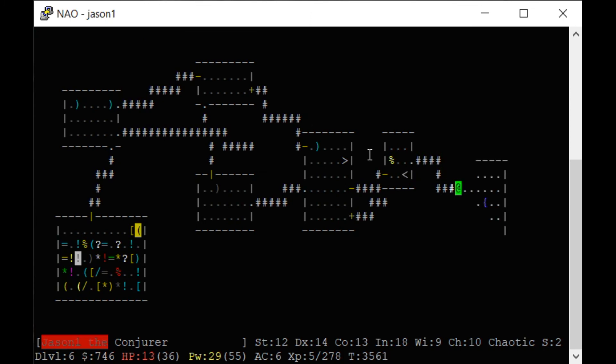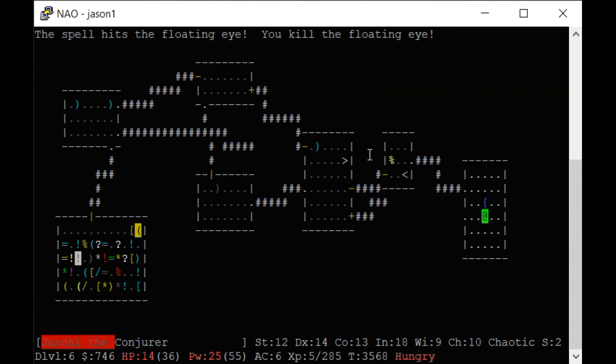There's another floating eye. If you see a floating eye and you can't kill it with a ranged weapon like a spell, you could shoot an arrow, throw a rock, or put on the blindfold — and then you can act without being paralyzed.